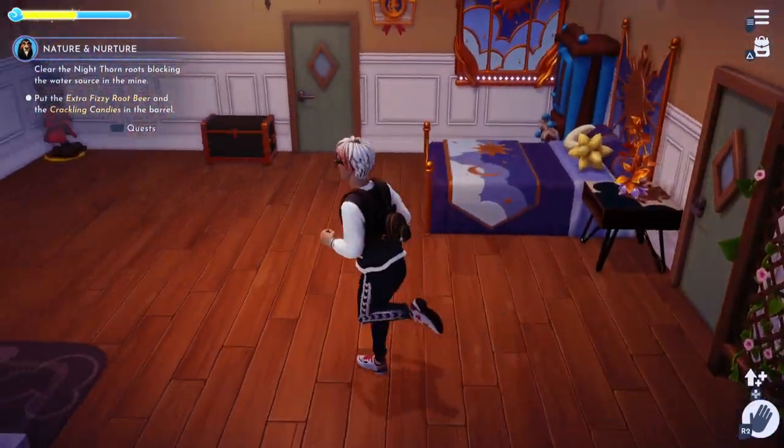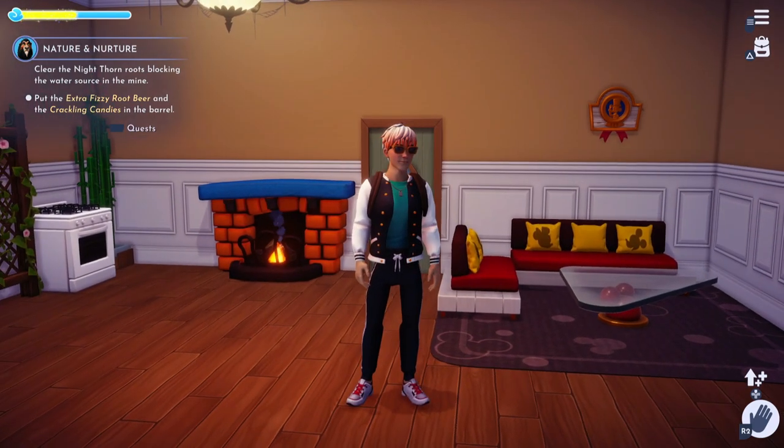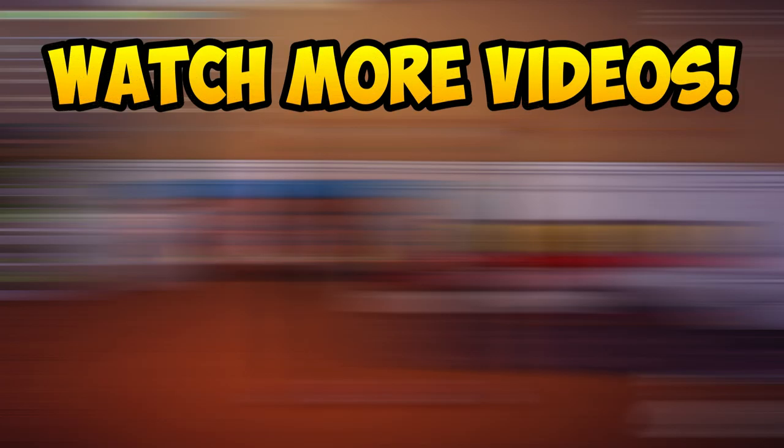But that's about it for this quick tutorial. This is how you make an extra fizzy root beer — do leave a like on the video if it helped you out. That's it for now. This is the Viperin signing off. Thanks for watching and, as always, stay awesome and I'll see you in the next video.